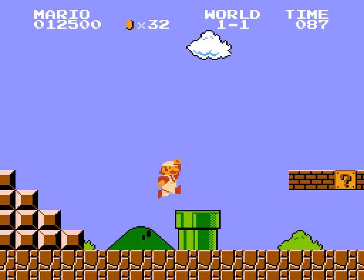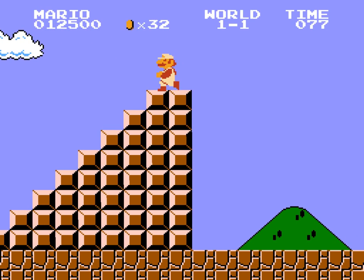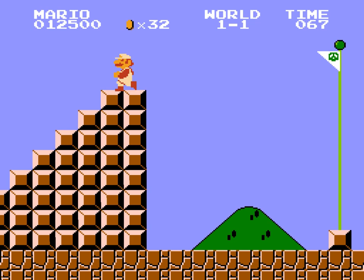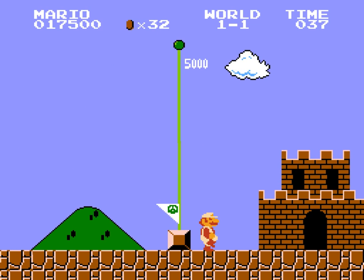Now we must hurry to the end. In the end, you have a flag ball and you have to jump as high as you can. Press B to gain some speed and jump — 5,000 points! That's excellent.